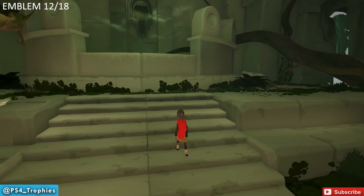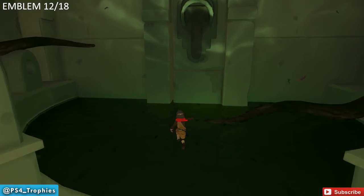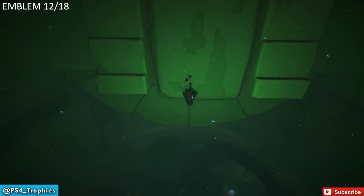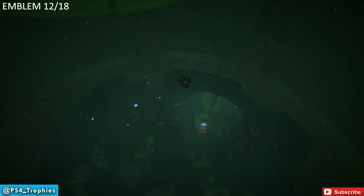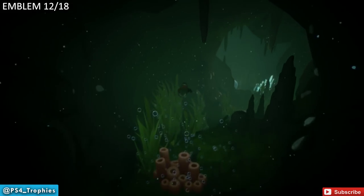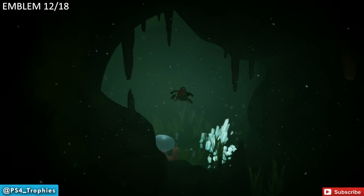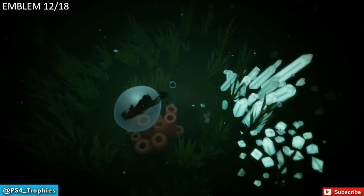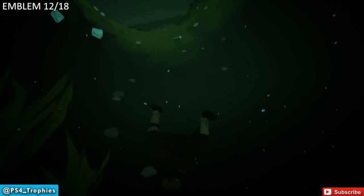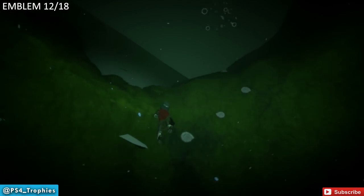Up next is Emblem number 12. This is where things get a little tricky — you can't get the collectibles and certain trophies in the same run. There are three trophies we're going to do, but there are collectibles and a couple trophies you have to get during one playthrough, and another trophy requires a second playthrough. We're going to get the collectibles first and also get the shark trophy. This is a series of three large caverns filled with water — that was the first one.